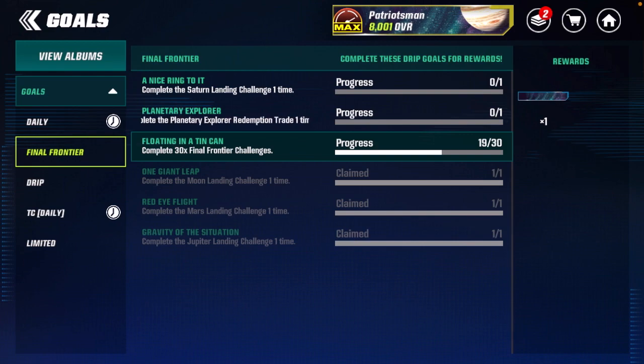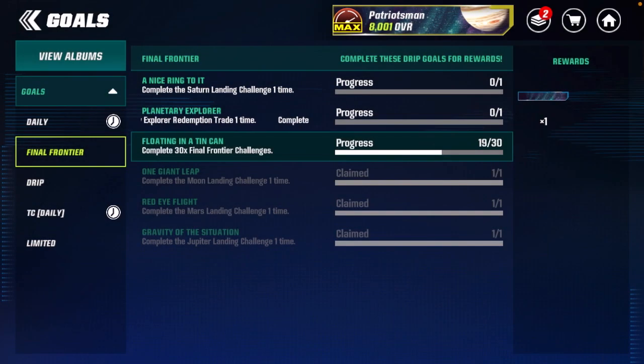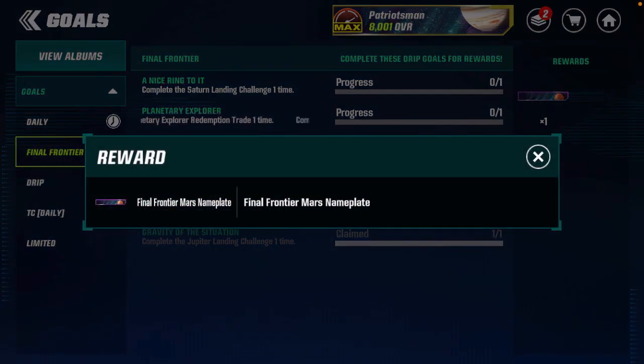The third banner is a simple Final Frontier nameplate. To get this one you have to complete 30 Final Frontier challenges in the promo. Very simple — you'll get that done pretty quickly, maybe in a couple of days, and that should not be a problem.